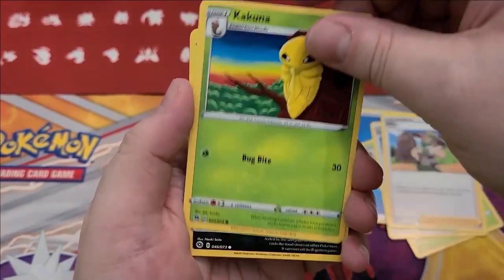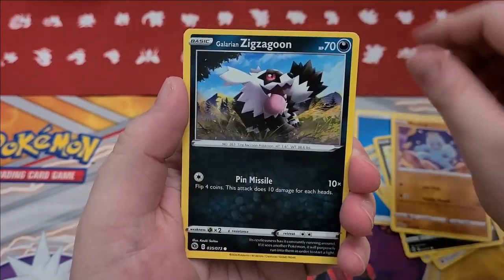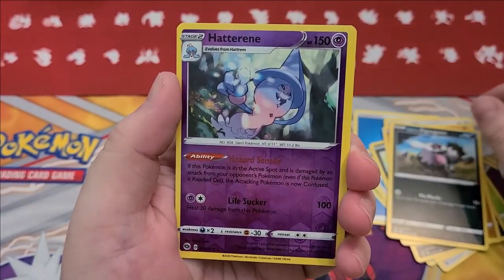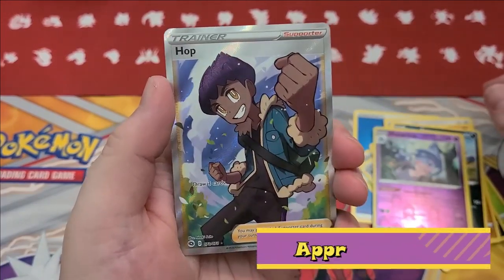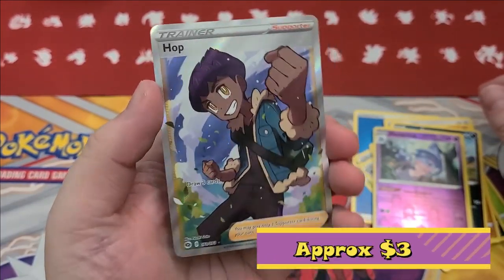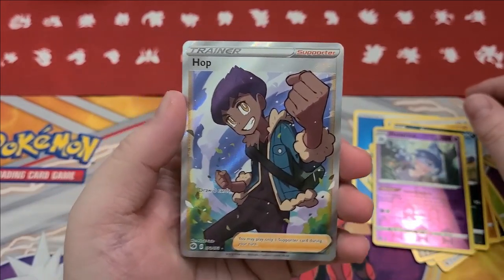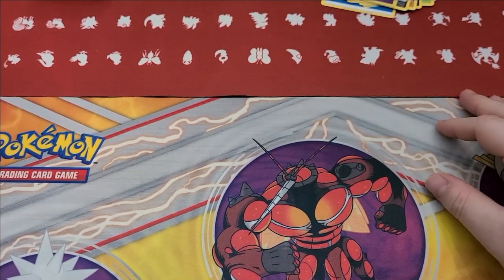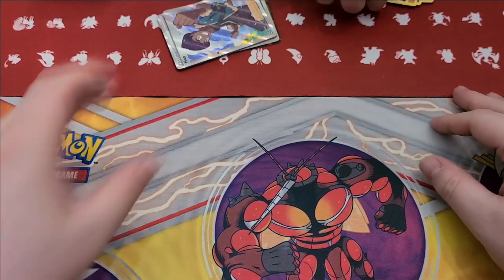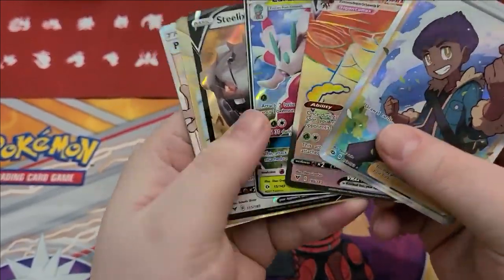Last pack. Here comes a Charizard. Nope. Rotten Phone, Milo, Kakuna, Nickit, Swablu, Machop, Galarian Zigzagoon, reverse Hatterene, and I got the Full Art Hop. Well, that's something. That is something. You're on the Full Art plan today. That's fine, I'm fine with that. That was a lot of things, my arms are tired. Opened up a few packs. Not the worst — that one good pack really did it for you.